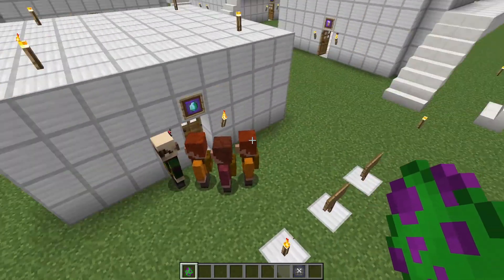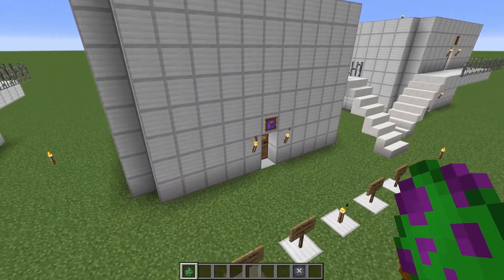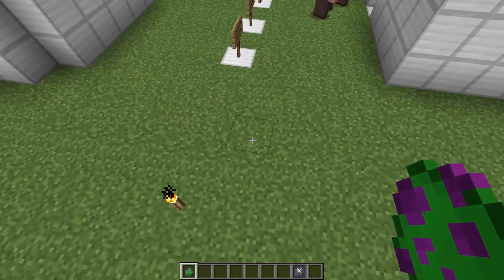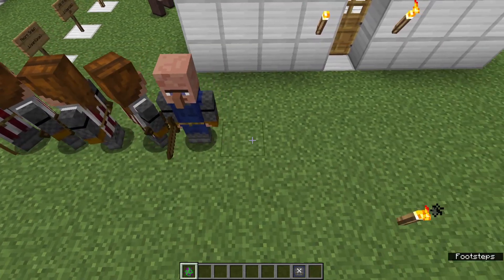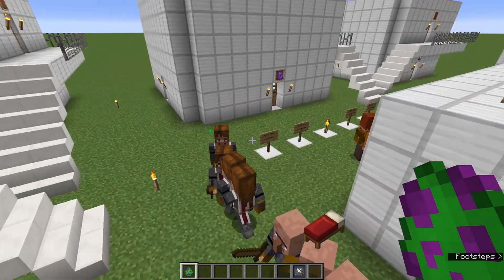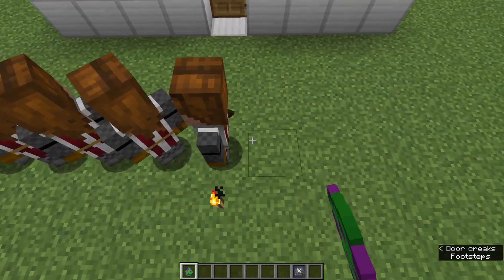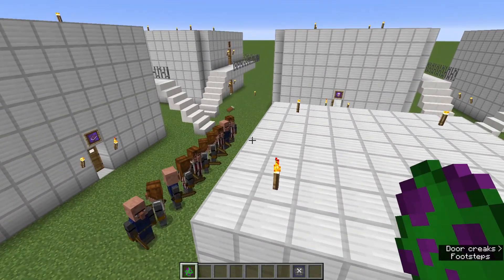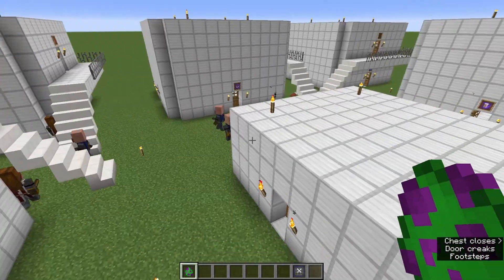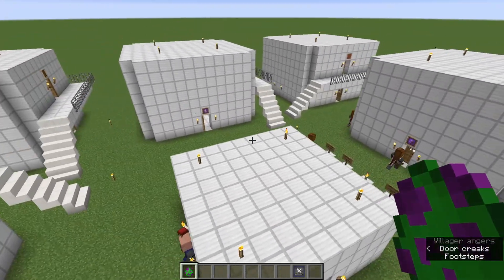We've already got everything active — nomads and merchants are showing up. We're going to do this a little bit slow because I don't want craziness in the storage room, so we're just going to add about 10 at a time, let them move off, and then do another batch. I need to do that 10 more times because we have enough for 120 guards. So I'm going to do all this, and then we're going to get to the testing portion and see how long it takes for a Necromancer to spawn.